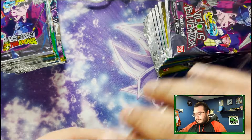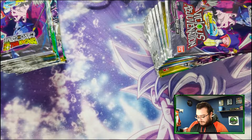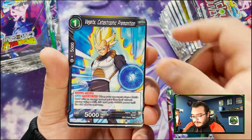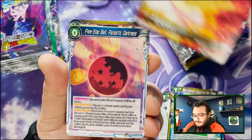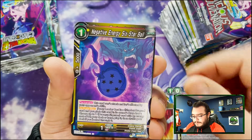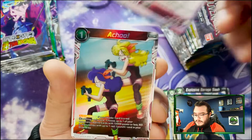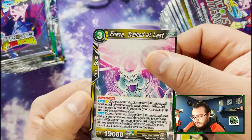All right, let's get into these packs. We're looking for the secret rares and of course hoping we get a god pack where every single card is hollow. Starting off with King Piccolo, Vegeta, Spatial Transmission, Gohan, Vegeta five-star, a leader card, Negative Energy, Six Dragon Ball, Explosive Barrage, Drum, Aku, and Frieza — Trained at Last.